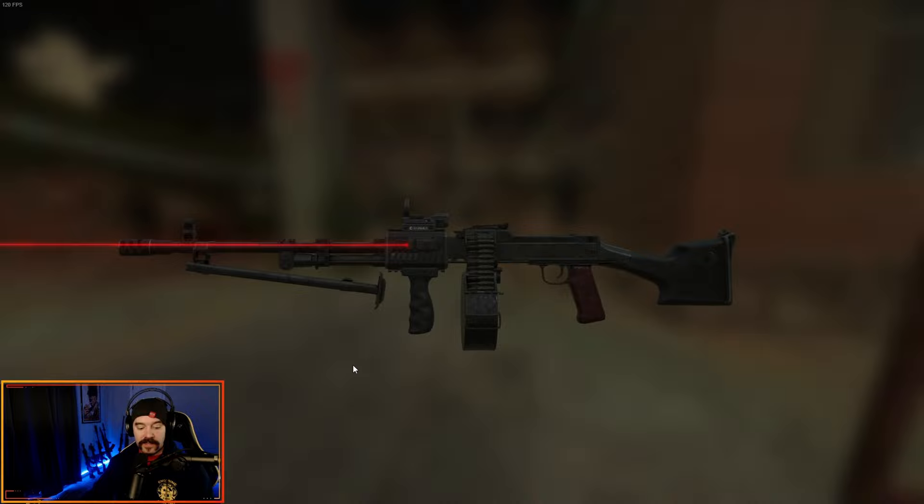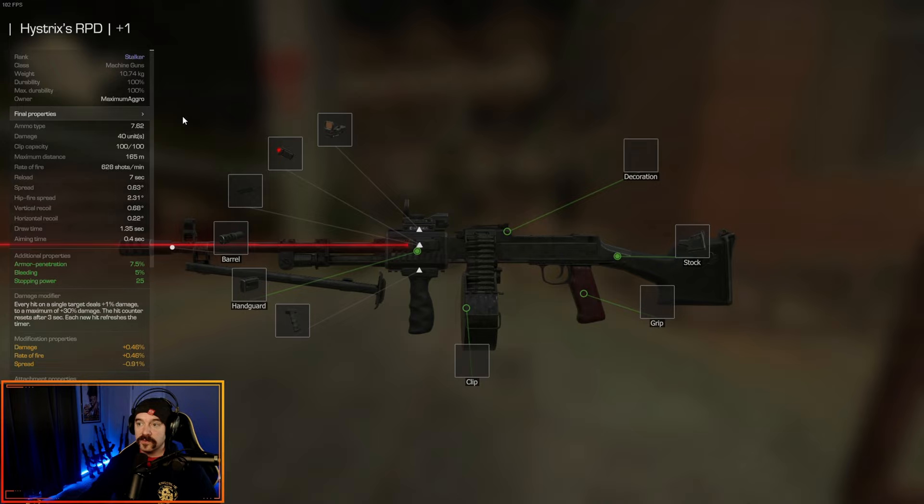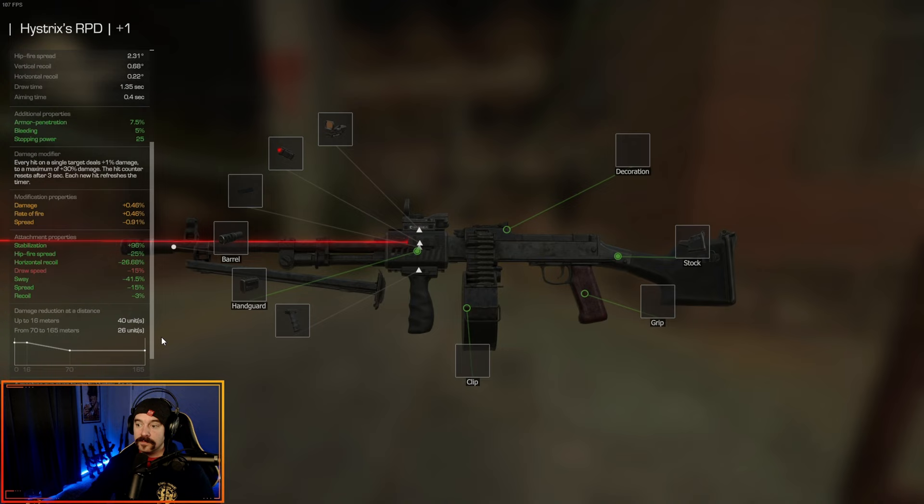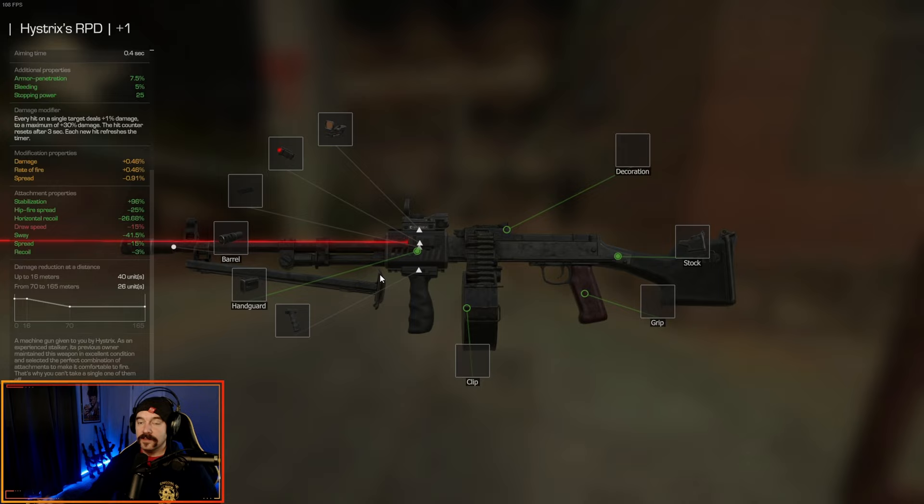What's going on guys? Today's video is going to be about how to get Hystrix's RPD, which is an amazing weapon. It's a stalker level weapon, so it's Blutex, and it's got some pretty good stuff on it already as far as modifications. This is a really good PvE weapon once you get it. These are the stats — I'll scroll through them here, you can pause if you want. But this thing is amazing, so I would definitely recommend getting this.